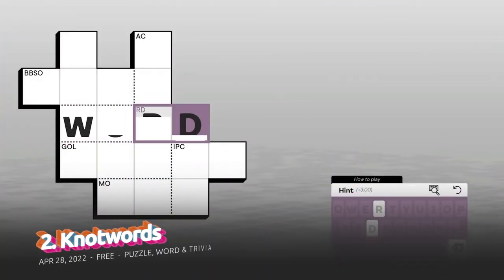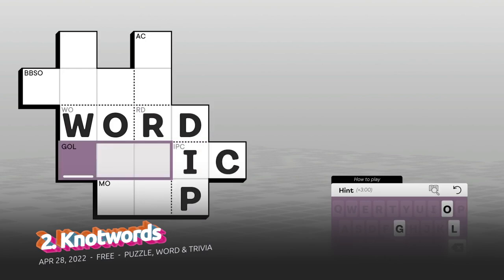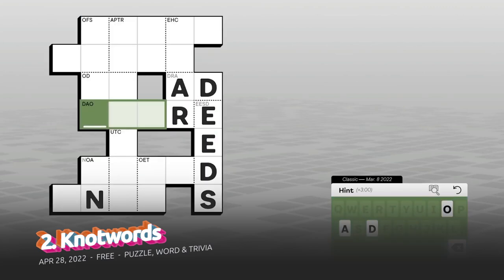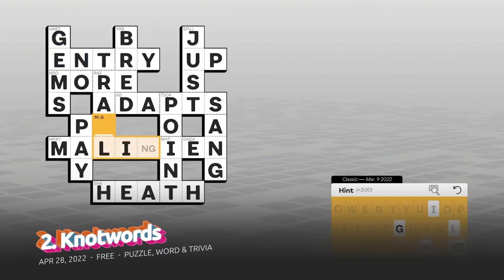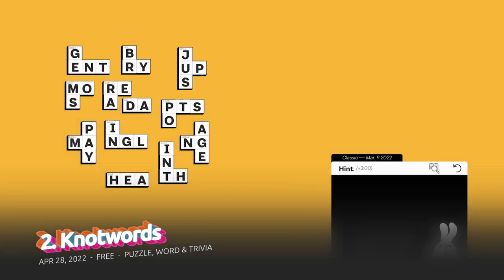At 2nd, we have Not Words. Noodlecake's latest word game puts logic first and vocabulary second. There's no need to be intimidated by its levels — anagrams are all around the grid, whether it's up or down. You just need to find the perfect word to tie everything together, like a knot. You don't need to be a walking dictionary to solve them; all it takes is a little trial and error, and maybe a few Google searches or help from a nearby friend.